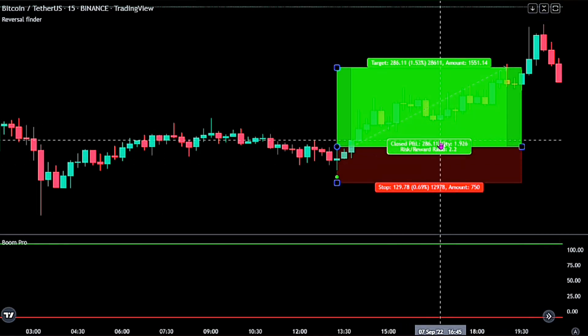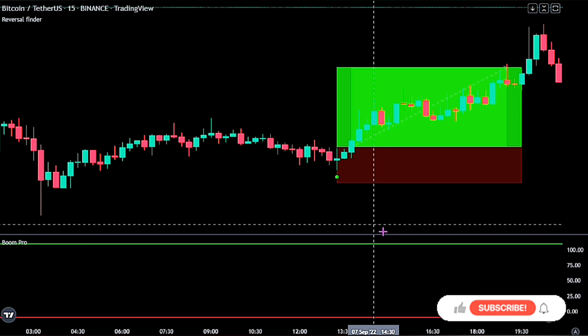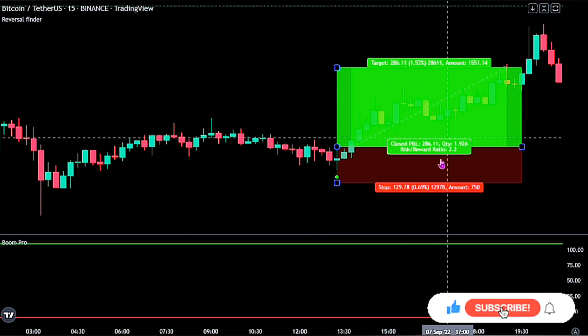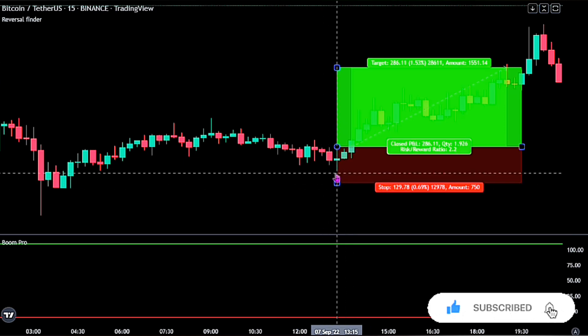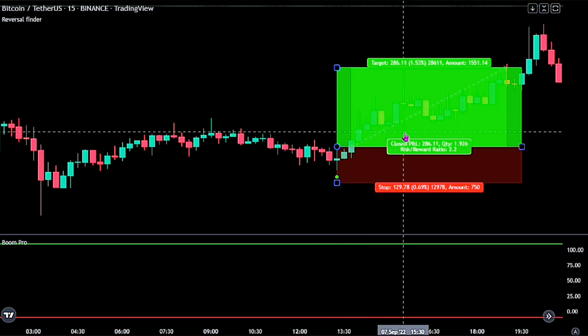And we see it was successful. Please note that once we see the green line touching the red line on the Boom Hunter Pro, we would only be taking long trades once we see the reversal green label below the price. We ignore all red labels from the Reversal Finder while our long trades last.